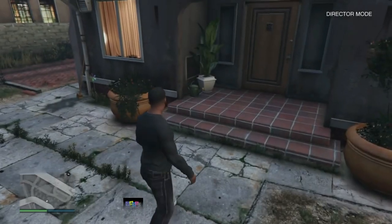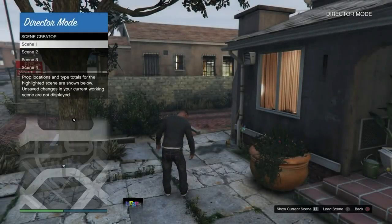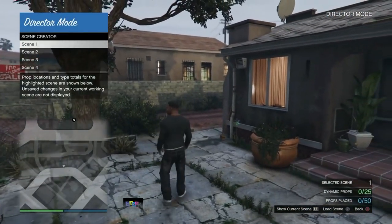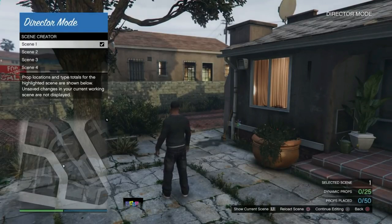Once you get in, this is the main part of the glitch and it's super simple. Open up your interaction menu, go to Scene Creator. Once you go into Scene Creator, select Scene One. You should see props and stuff like that. Select it, you'll see props — then press circle to back out. While hovering over Scene One, get ready to press square and circle at the same time.